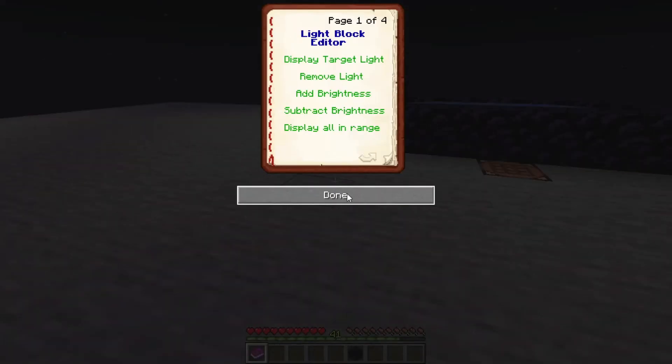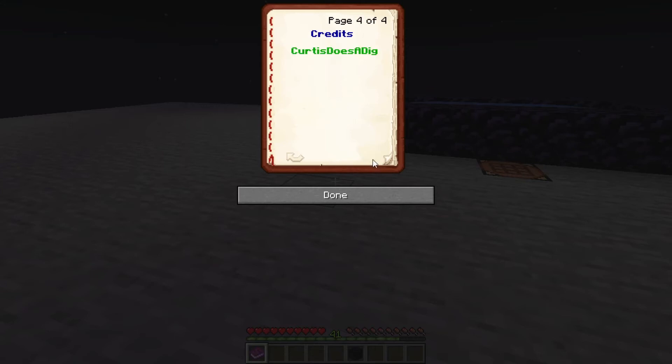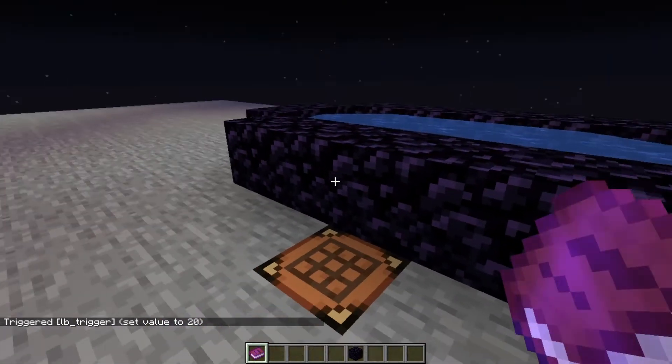Now the light block editor has four pages. We have the regular light block editor, the light level editor, the light position adjustments, and the credits page. On the first page we have 'display target light', which will display the target light block or the closest light block to us, which is this one right here. As you can see, it creates a nice little outline around it.